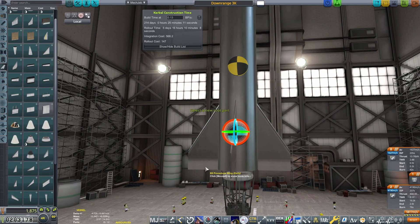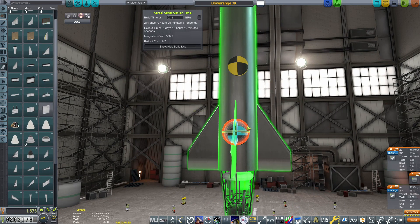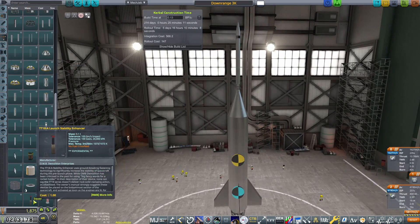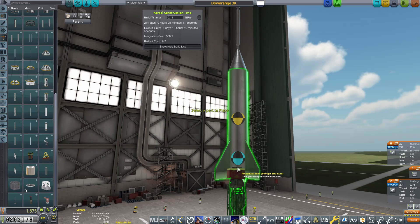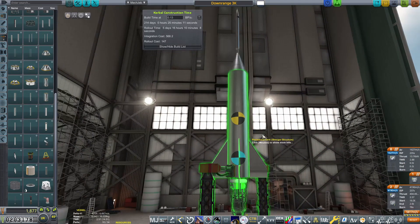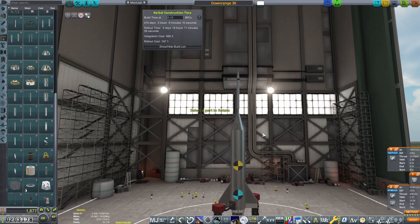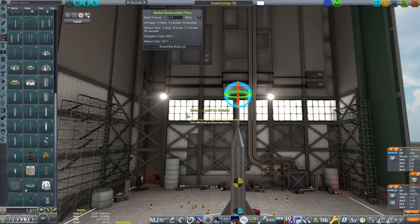Because this rocket is going to be unguided, we're going to utilize spin stabilization to maintain its course. In order to achieve this, we're going to turn off angle snap and rotate those fins ever so slightly. A tiny increment is all you need to achieve this. If you do this too drastically, the rocket will spin so violently that it will break itself apart.